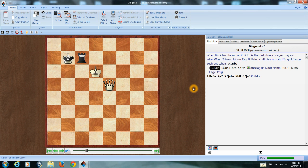Instead, if the king comes out, you've already seen how to construct the cage. That double threat pretty much ends resistance.